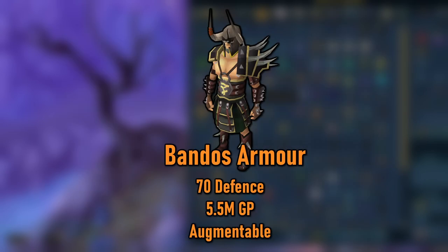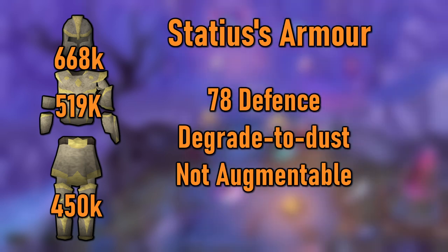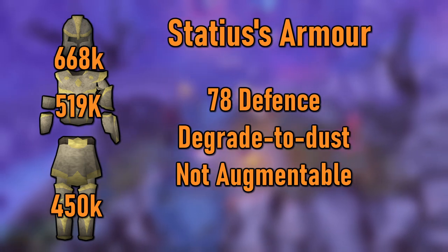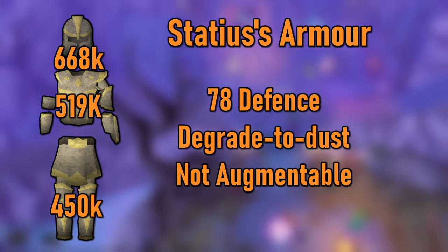Instead of those tier 80 sets, you'll have two options. One is to keep the Bandos armor until level 88, making sure to perk it with good strong perks. Option two is to grab a set of Statius' armor, which consists of the head, chest, and legs and only costs about 1.6 million GP. This is tier 78 degrade to dust armor, but has 100,000 charges meaning that it's going to last from 25 to 30 hours. The only downside of using this armor is that it isn't augmentable. Since it only consists of the head, chest, and legs, you can use Bandos or Superior Rock Shell gloves and boots.